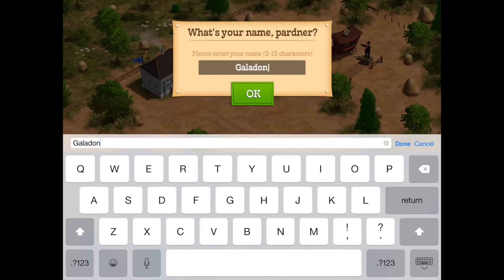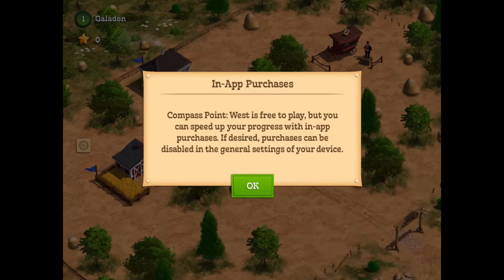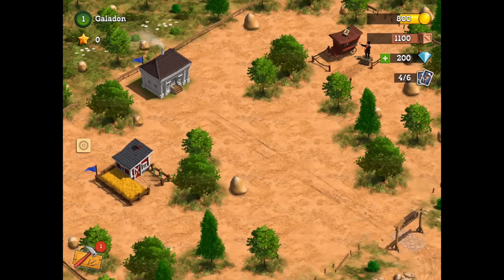And yes, of course, choosing a name — let's go with Galadon — and we will settle our new town. And as we can see right away, of course the game is free to play with in-app purchases, something we're familiar with as well.